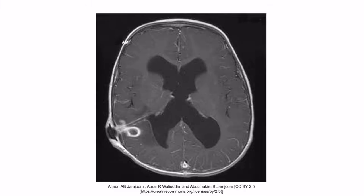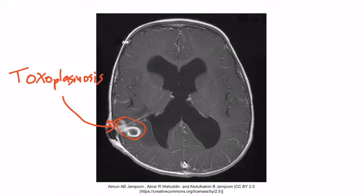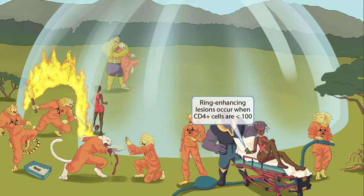This is an MRI showing a ring-enhancing brain lesion such as that found in toxoplasmosis. Keep in mind that ring-enhancing lesions like this can also be seen in AIDS patients with EBV-induced primary central nervous system lymphoma. Toxoplasma gondii doesn't create ring-enhancing brain lesions in AIDS patients until their CD4 T-cell count falls below 100. To help you remember this, the poor victim is trying to pay off her assailant with a $100 bill — so $100 bill for CD4 count below 100.